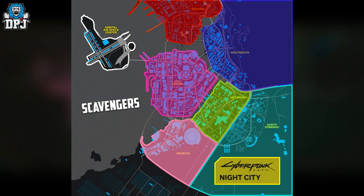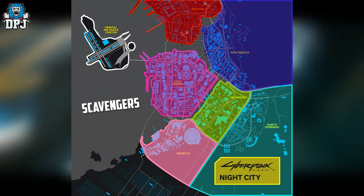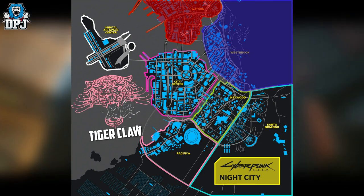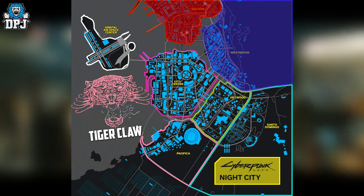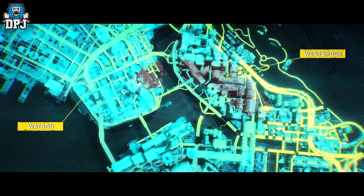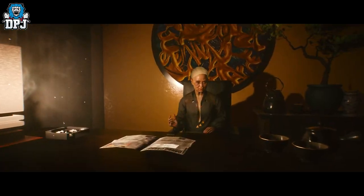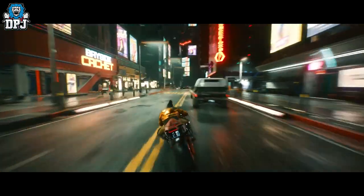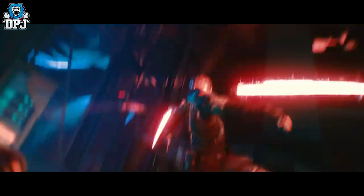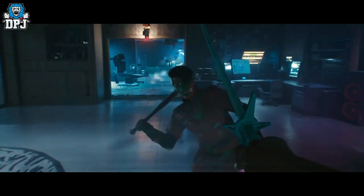The Scavengers can be found all over Night City, but with a concentrated presence in North Pacifica and the Southern Wellsprings. The Tiger Claws can be found within Watson and Westbrook — specifically in Japantown, Charter Hill, Kabuki and Little China. They run those areas and are known for sword sets and black market activity.